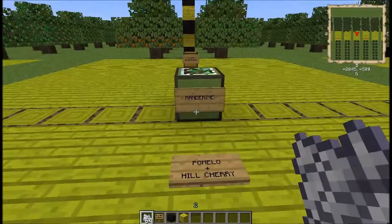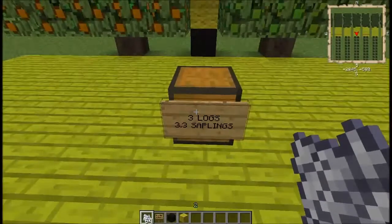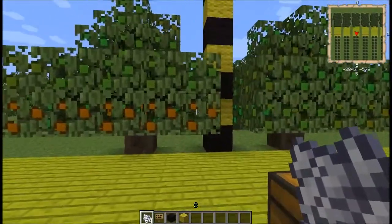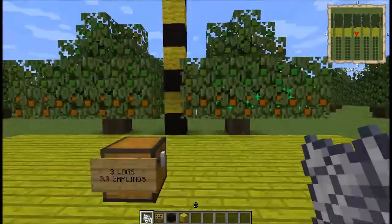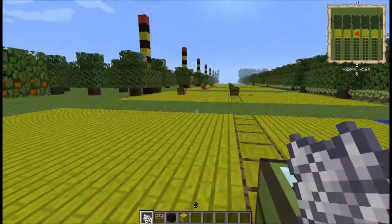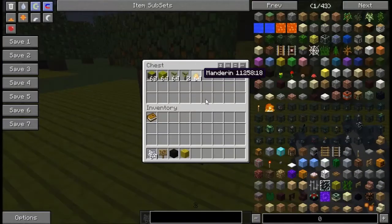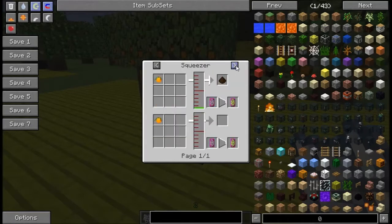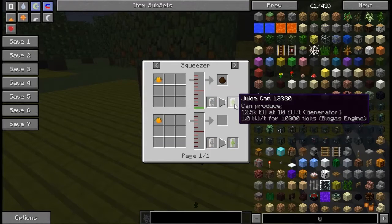Next up we have the mandarin tree, which requires pomelo and hill cherry. Three saplings, three logs, five by five by five. There are different nodule colors because they're different ages — you can mature them manually or they'll just grow on their own. You get mandarin fruit out of it, and the fruit is edible or you can turn it into fruit juice using the squeezer, depending on the container it's in.